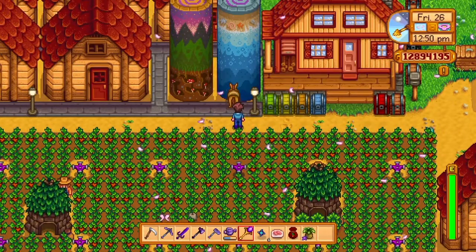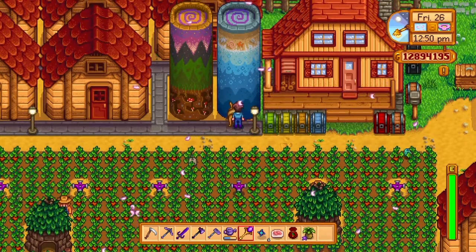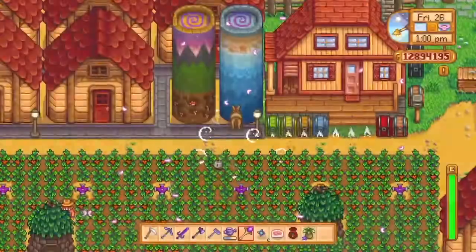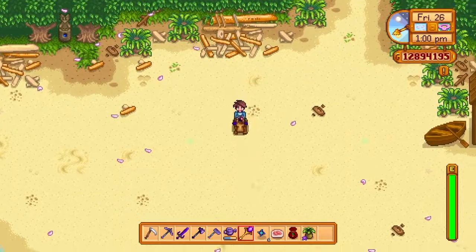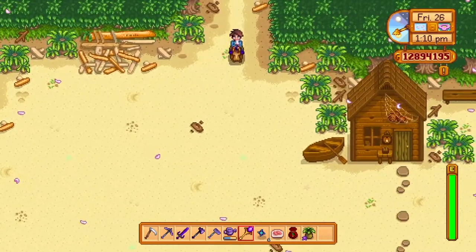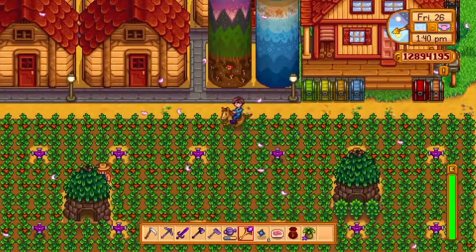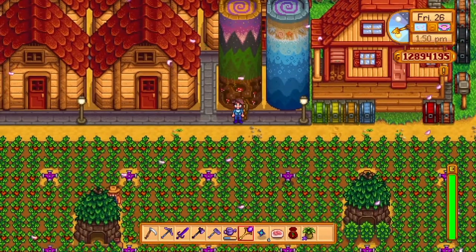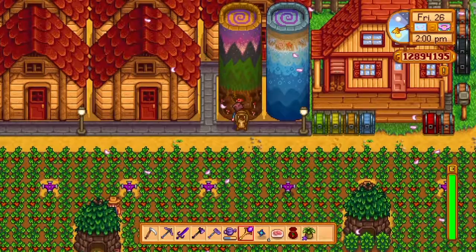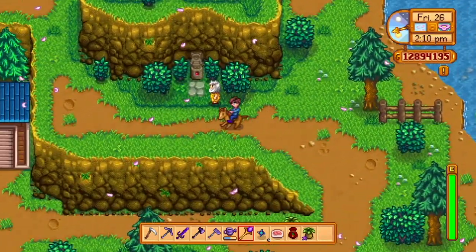If you keep your horse in front of the obelisk, then walk through your horse and hit your confirmation button, it will teleport not only you but also your horse. That's really cool because then you can do your stuff at the beach on your horse without having to walk back. Same thing with the earth obelisk — put your horse right in front of it, dismount, walk through your horse, and it teleports both you and your horse to the mountains.